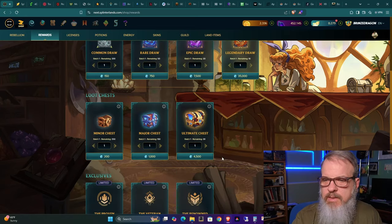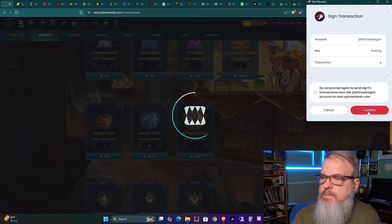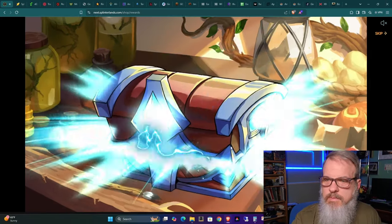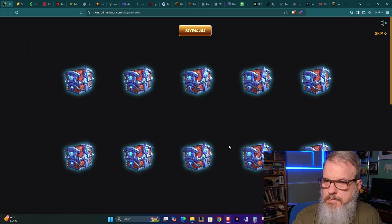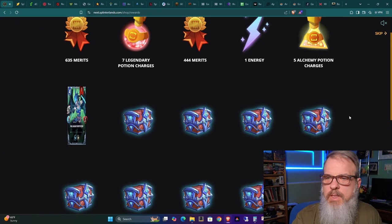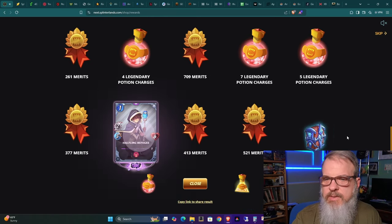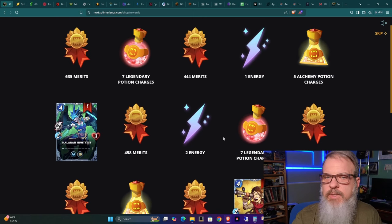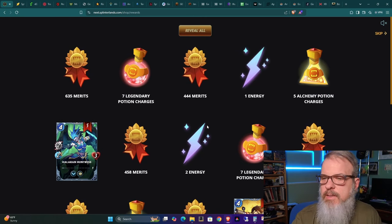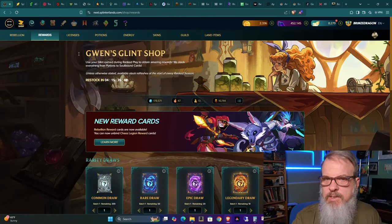Let's do 25 major chests just to give you an idea. We get a bunch more merits, and once you get up to major chests, you start getting multiple copies of each card — there's an epic, though only one BCX; four BCX of a common; five BCX of a common; a few energy; and a bunch of merits.